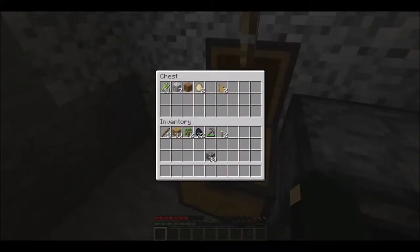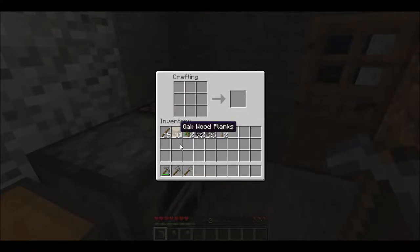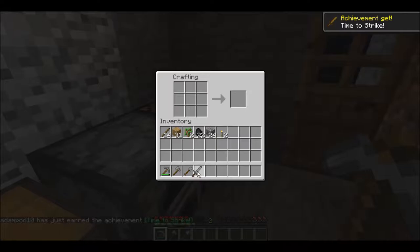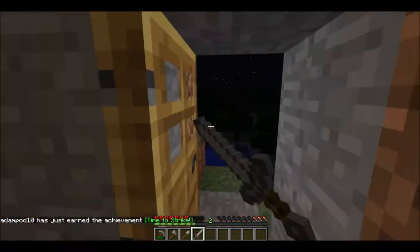I need to make more sticks. Time to make an axe — it's used to chop wood and any other wooden thing. There's a shovel — it's used to dig dirt, sand, and gravel. And finally, a sword — it's good for making things die a horrible death, i.e. you can kill stuff with it.